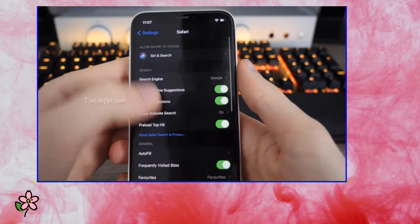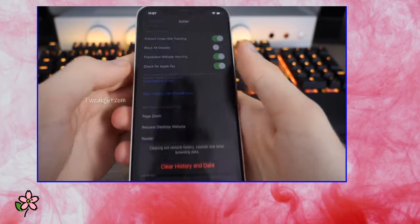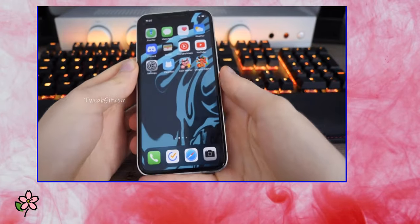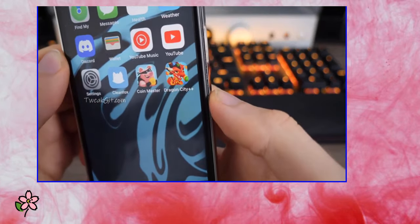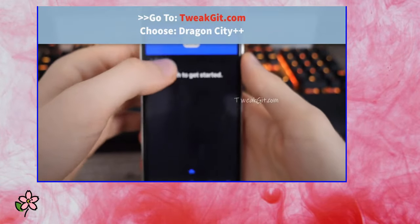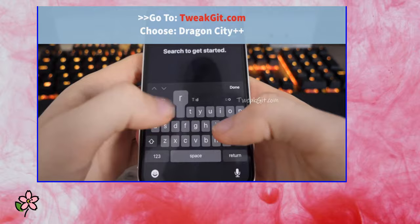Lastly, go back and go into Safari. This is to ensure there are no issues from previously installed apps. Once you've done that, we are ready to get Dragon City Plus Plus. As soon as we're on here, you just want to search for Dragon City.